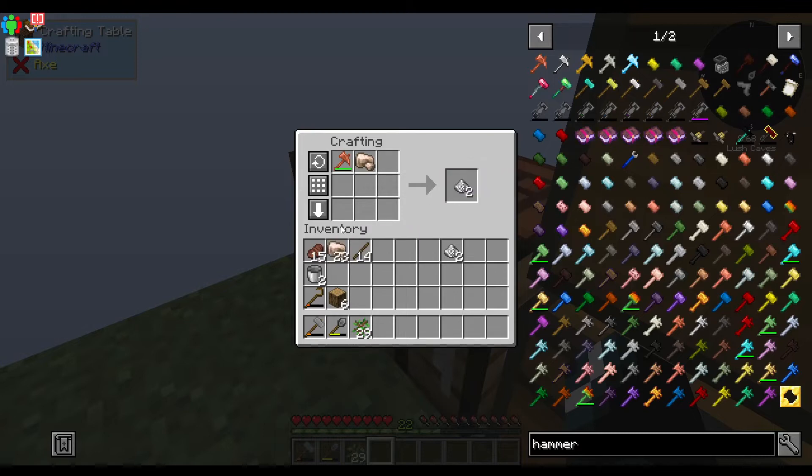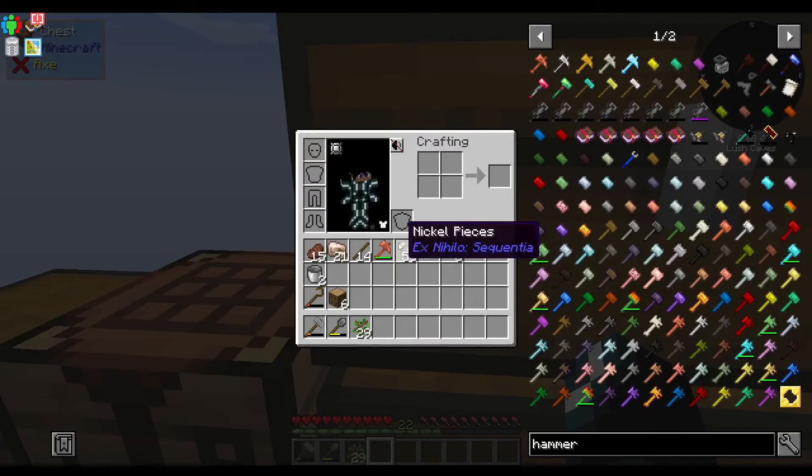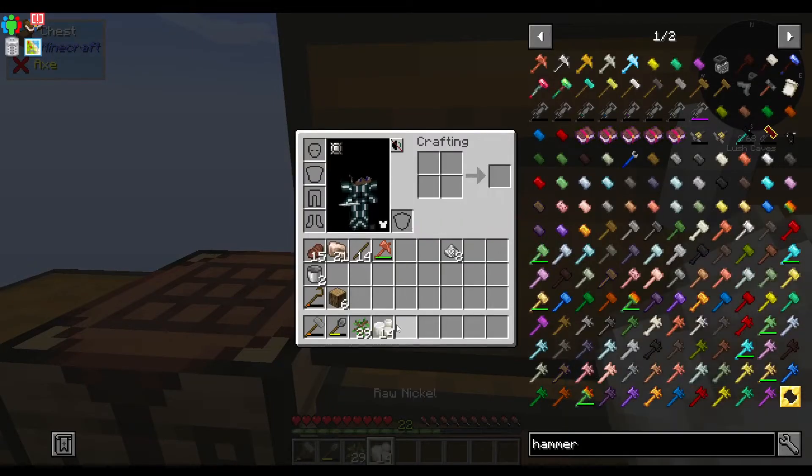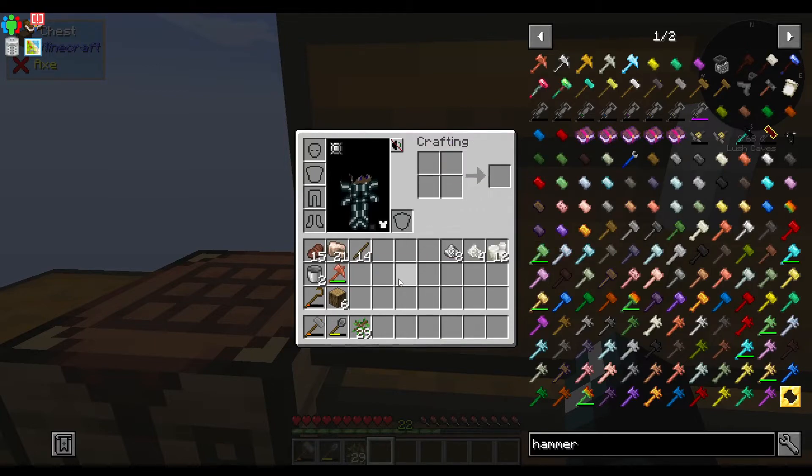Let's do one more. We got that. Now we're going to need nickel. I have nickel — I should be able to hit K. There we go, we have some raw nickel. I should be able to do that — I believe that is still the correct ratio. We should be able to do that and that and get invar blend.